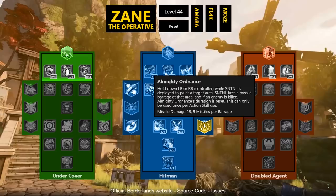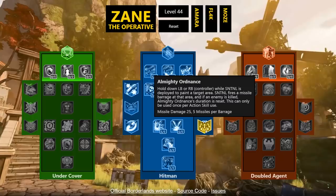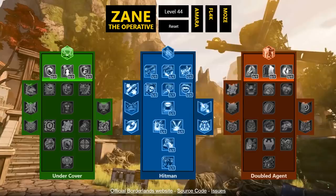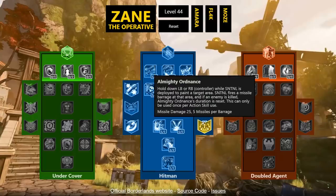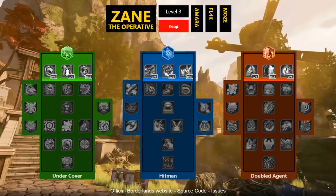Almighty Ordnance: hold down the action skill button while the Sentinel is deployed to paint a target area — the Sentinel fires a missile barrage at that area, and if an enemy is killed the duration resets. Five missiles per barrage at 25 damage each for 125 total — can only be used once per action skill use. It'll be interesting to see how the damage actually scales in play.